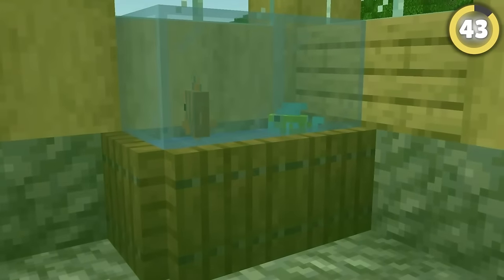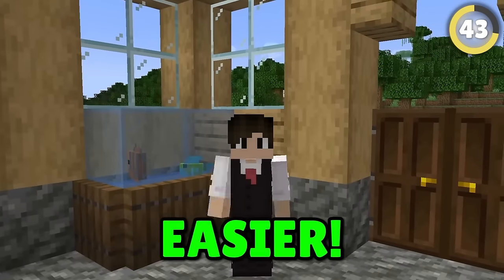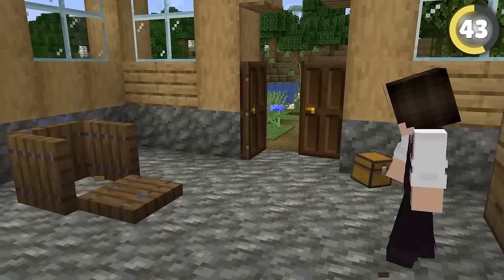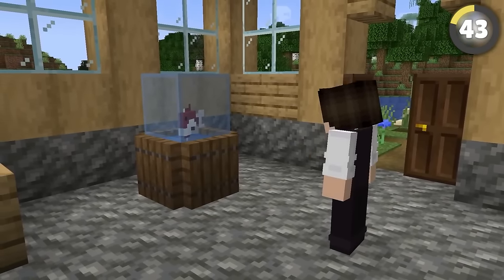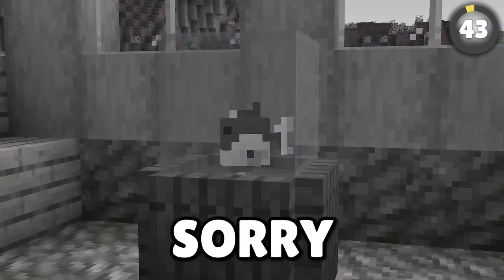You know how to make a birdcage? How about an aquarium? This one's actually even easier. All you have to do is surround a chest with trapdoors, place a glass block on top, then waterlog the chest with a bucket of fish, and boom — we've trapped him forever. Sorry, fishy.